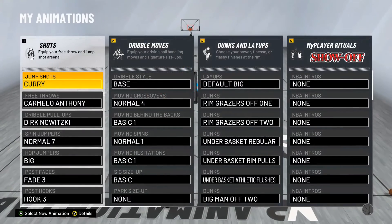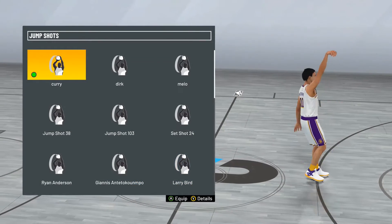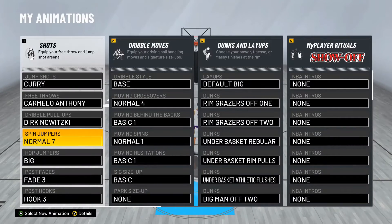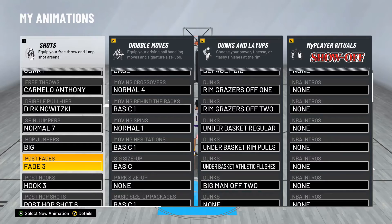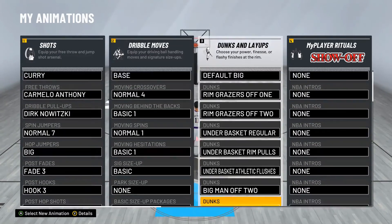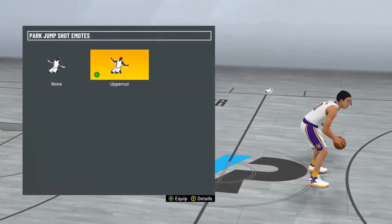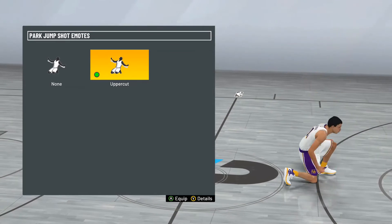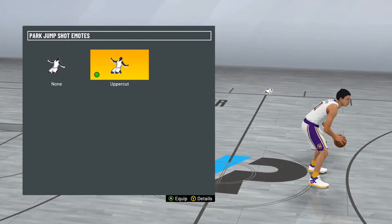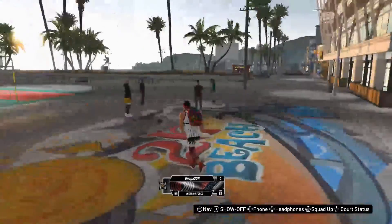When you work six days a week and 10 hours a day, you come home and you're only able to play for like one to two hours sometimes, then you wake up and you gotta go to work again. Anyway, here's some of my animations — the post-fade three is my favorite so far.